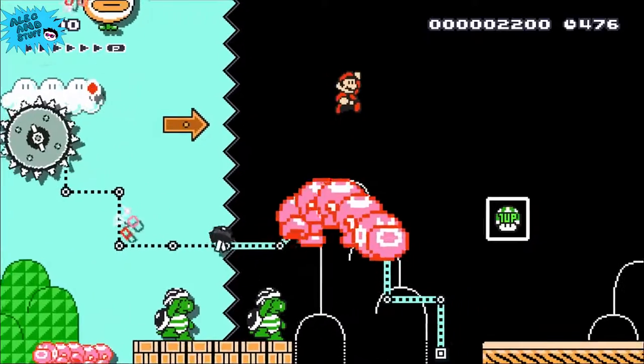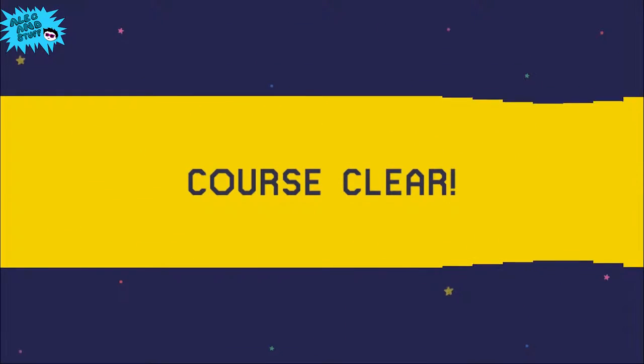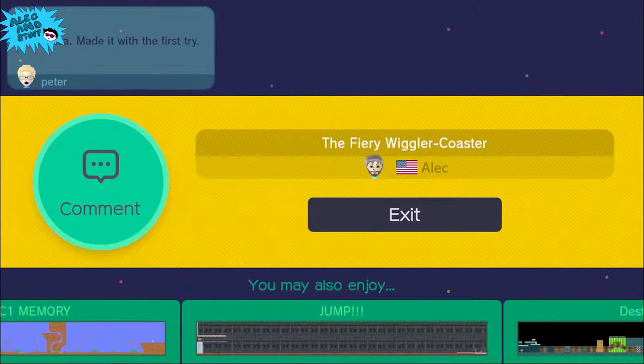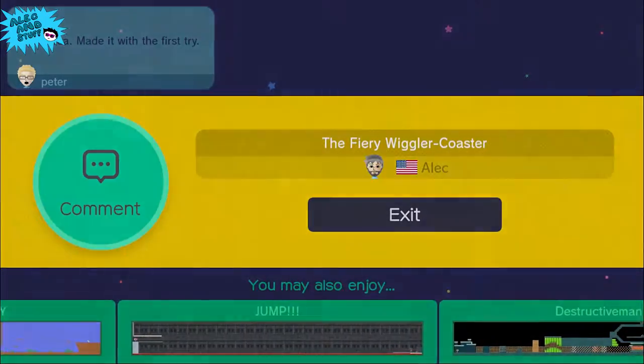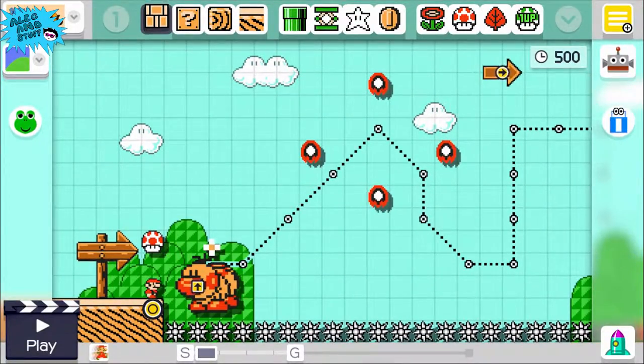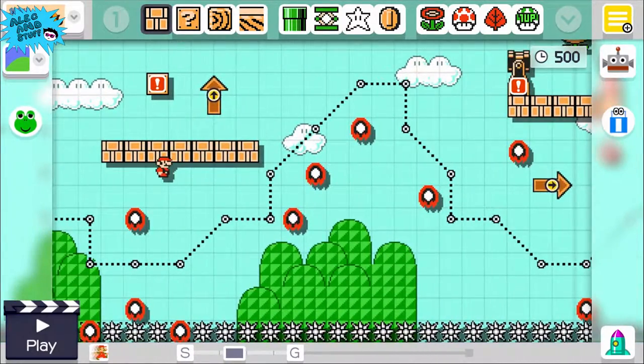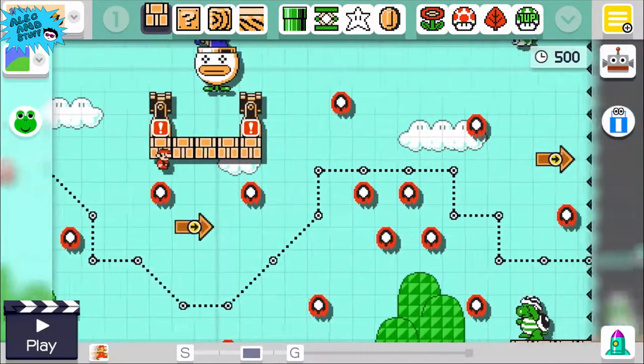Oh my gosh. All right, and there we go — goal! So yeah, that was the course. What we can do is go ahead and hop into editing mode real quick. All right, so here we are, and we can see a bunch of seemingly randomly placed fireballs.